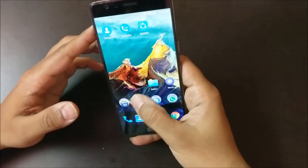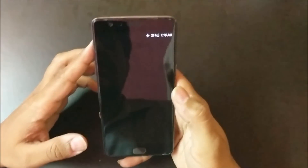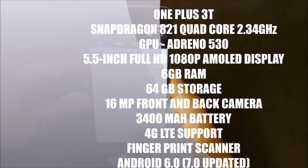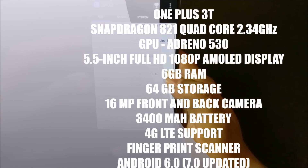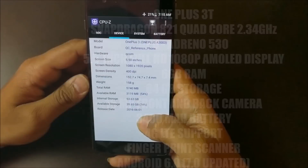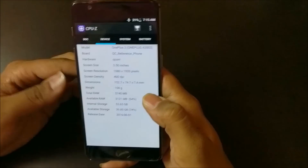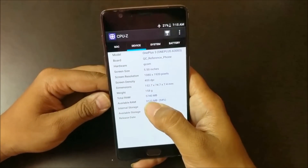Let's check the specifications first. I have installed CPU-Z to get all the specifications. The OnePlus 3T is powered by a Snapdragon 821 processor clocked at 2.35 GHz quad-core, with an Adreno 530 GPU. The display is 1080p at around 400 DPI. The important feature is 6 GB of RAM, with 5740 MB available.